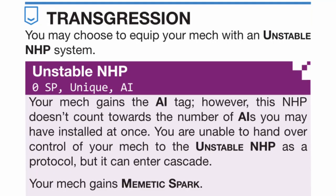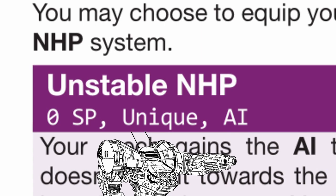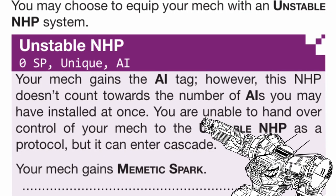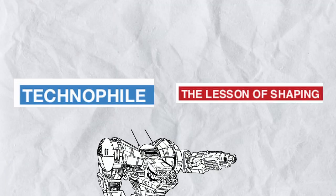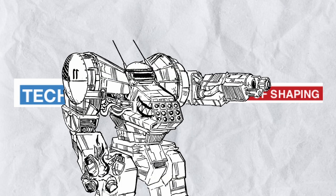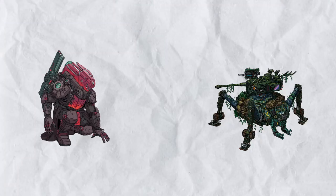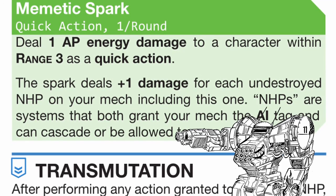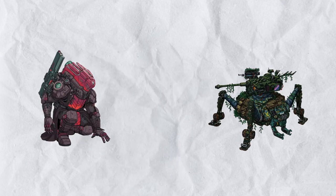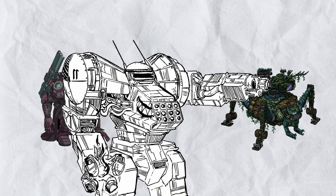Rank 1, Transgression: you may now equip your mech with an Unstable NHP — that's literally what it is called. Why the hell do you think this is a good idea? However, the one thing that makes this seem like a good idea is that this Unstable NHP doesn't count towards the AI limit, which means if you also get Technophile and Lesson of Shaping, you can shove 4 NHPs into your mech — that sounds very crowded. This NHP also gives you a quick action called Mimetic Spark, which for once per round zaps someone in range 3 for 1 AP energy damage. The damage also increases by 1 for every onboard NHP including this one, so minimum you can deal 2 damage and at max 5 — and considering it's armor piercing and unmissable, that's very powerful when you need damage right now.